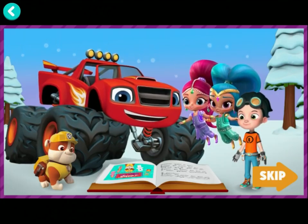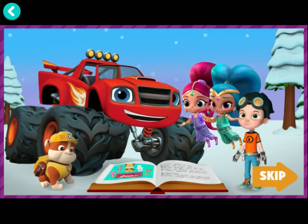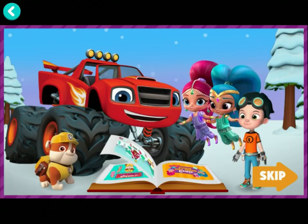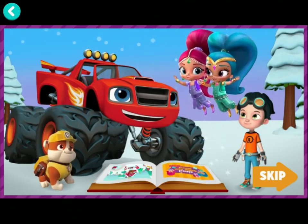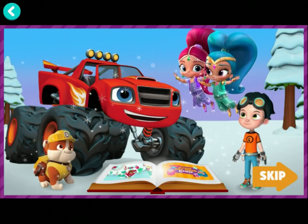It was almost Christmas, the season had come, and all the Nick Jr. friends were ready for fun. They so loved the holiday, the songs, and the snow, and Santa, of course, with his big ho-ho-ho. They wished they could visit his workshop and play, and Shimmer and Shine made that happen. Into their Christmas book did the friends hop, to go and see Santa in his North Pole Workshop.